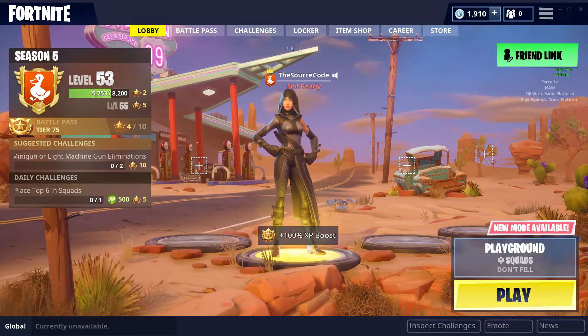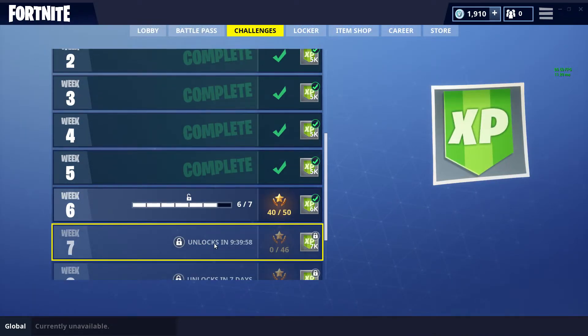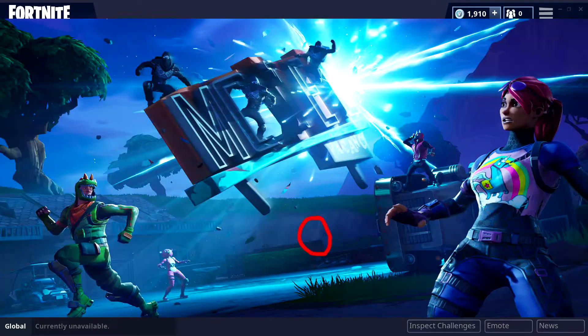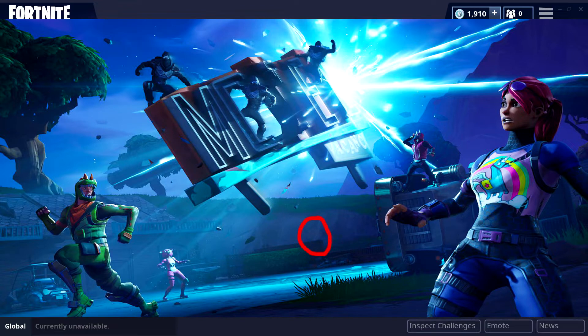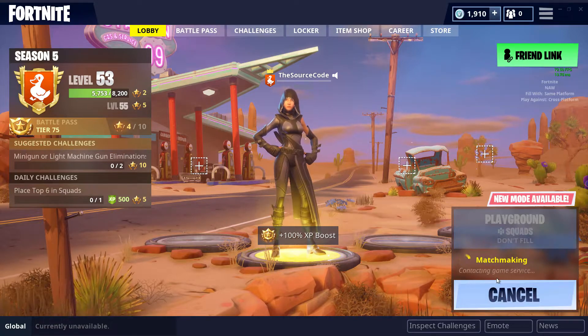I'm going to show you on screen right now. The Week 7 challenges aren't even going to go live until tomorrow morning. When those go live and you complete all those, you'll be able to collect this Battlestar that I'm going to be showing you right now. This is the loading screen right here, and as you can see, the Battlestar is showing right over the pool at the motel. So we're going to be heading over to the motel, and I'm going to be showing you where it will be.